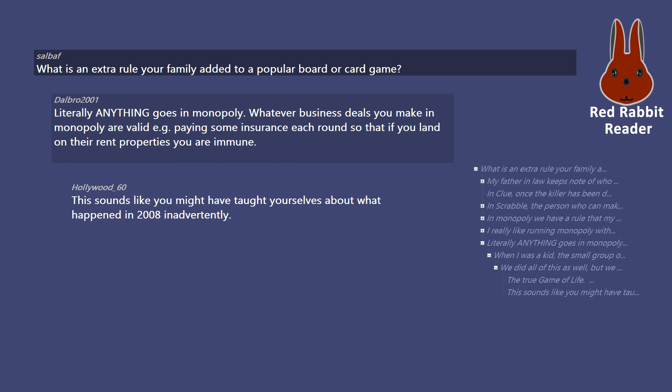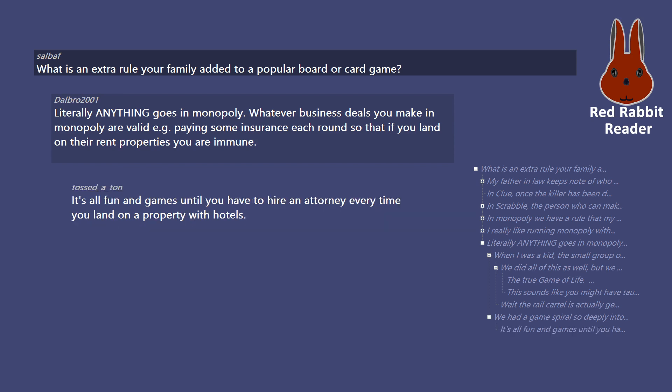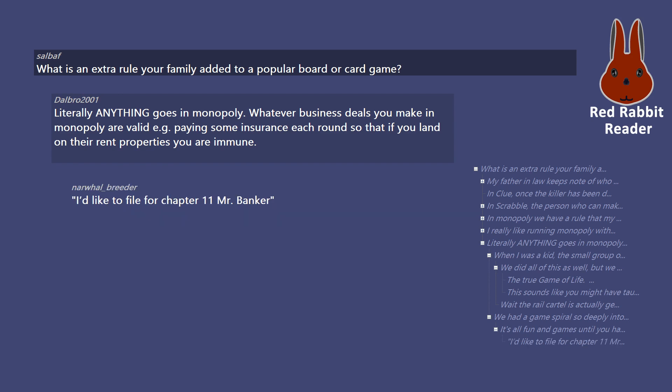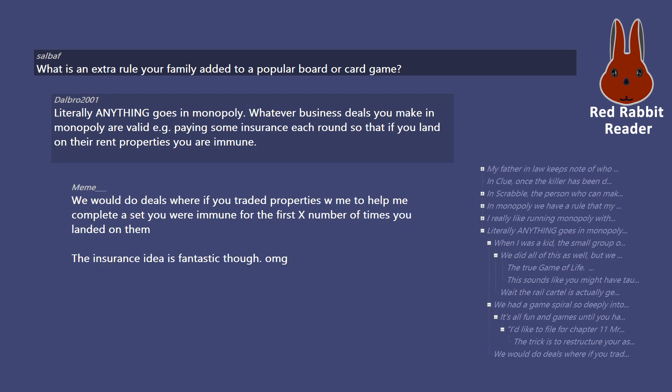This sounds like you might have taught yourselves about what happened in 2008 inadvertently. Wait, the rail cartel is actually genius. We had a game spiral so deeply into cross-player alliances and deals that every move took about 5 minutes to work out who owed what to whom, and half the time it all cancelled out. We had 7-year-olds writing 4-party contracts across multiple amortization periods — we opted to skip that rule moving forward. It's all fun and games until you have to hire an attorney every time you land on a property with hotels. We would do deals where if you traded properties with me to help complete a set, you were immune for the first X number of times you landed on them.